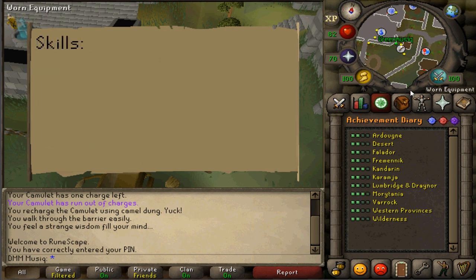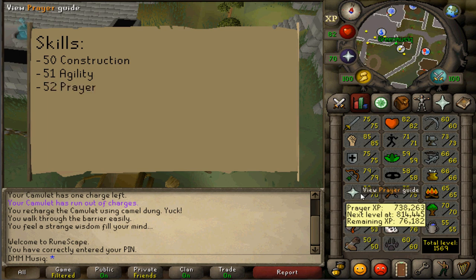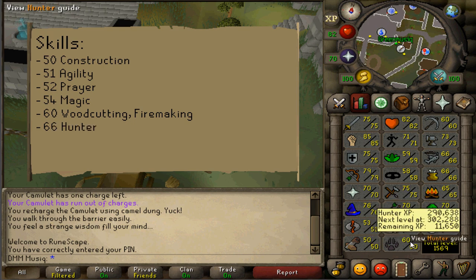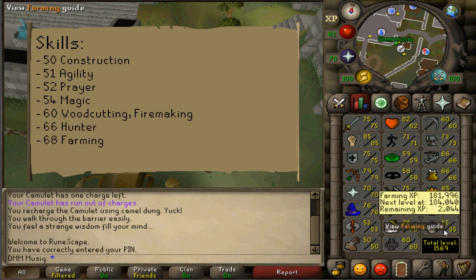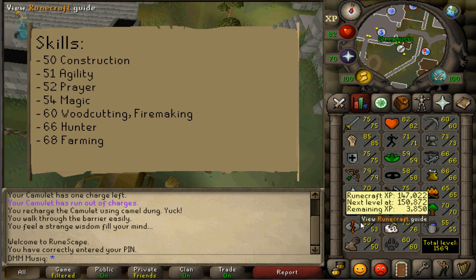Skill requirements are 50 Construction, 51 Agility, 52 Prayer, 54 Magic, 60 Woodcutting, 60 Firemaking, 66 Hunter and 68 Farming. All of the stats can be boosted except for Construction, Prayer and Hunter.